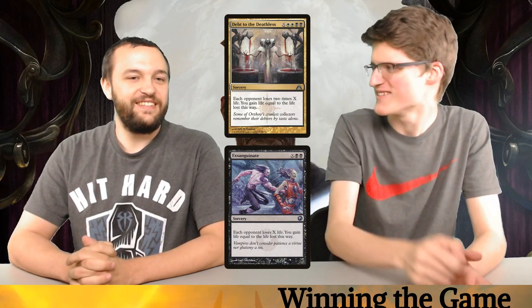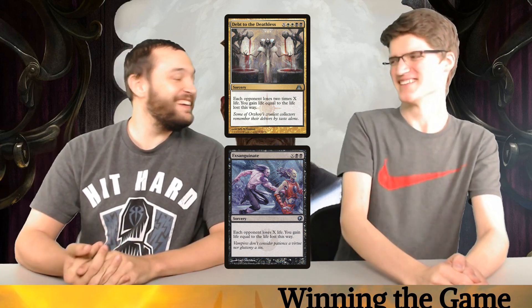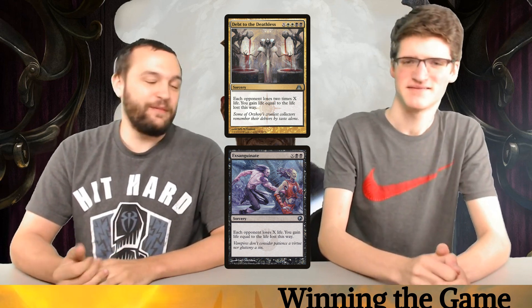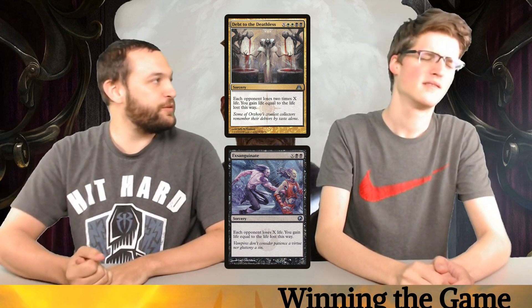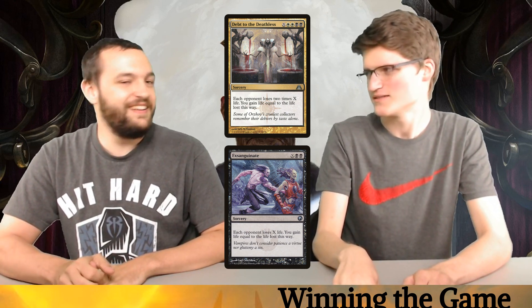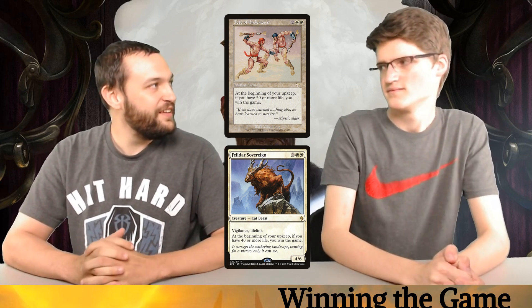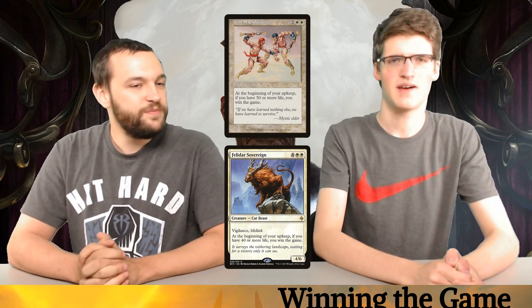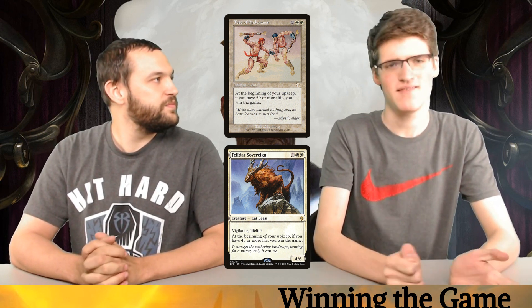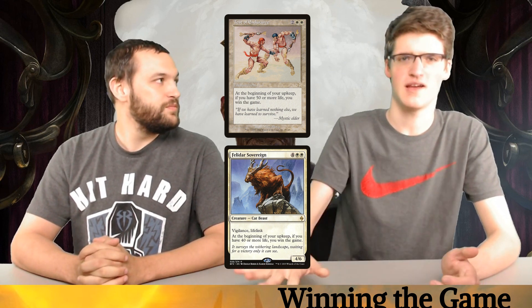Death to the Deathless and Exsanguinate are really good win conditions. This deck also just came with Cabal Coffers and Urborg, and Smothering Tithe — such a good magic card. Test of Endurance and Felidar Sovereign: if you have 50 or 40 life respectively in your upkeep, you just win — straight up. Enchantments are pretty tough to answer sometimes. I specifically put Swiftfoot Boots in this deck for that little extra way of potentially protecting Felidar Sovereign.